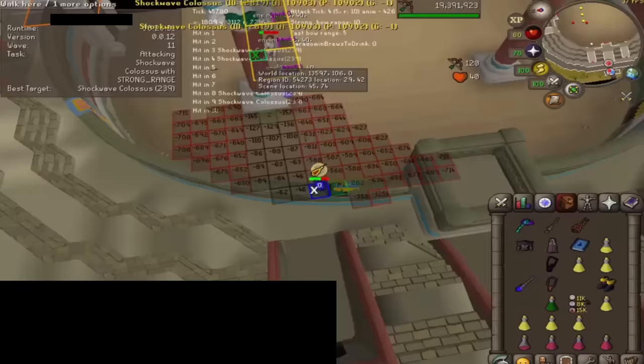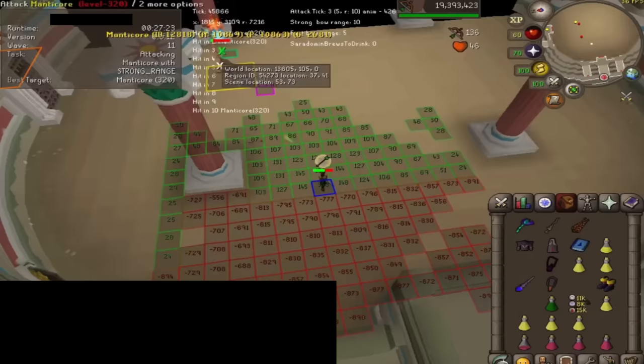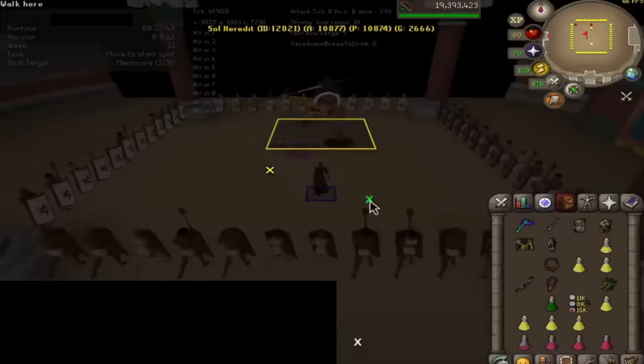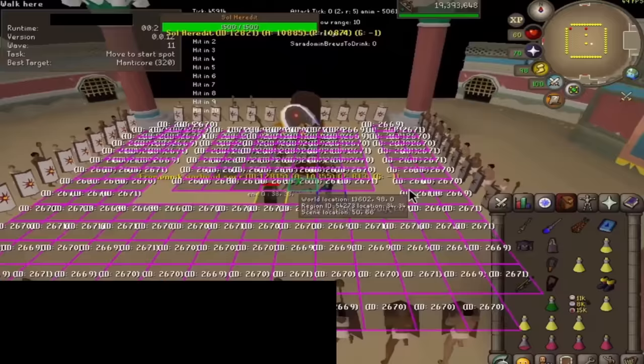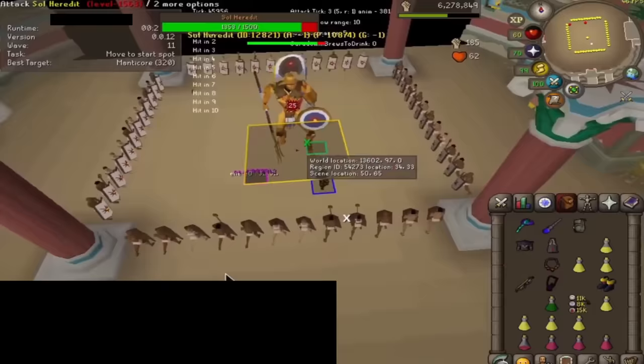But here's the much bigger thing I found about the Colosseum. 72 hours after it was released, a bot script appeared and successfully completed the Colosseum, obtaining the new best-in-slot range cape — the Quiver. I got multiple tip-offs with footage attached. I was pretty confused, like how could a relatively complicated script have been released so quickly? I was curious how much money the scripter made, so I reached out to the creator and luckily he agreed to answer some questions.